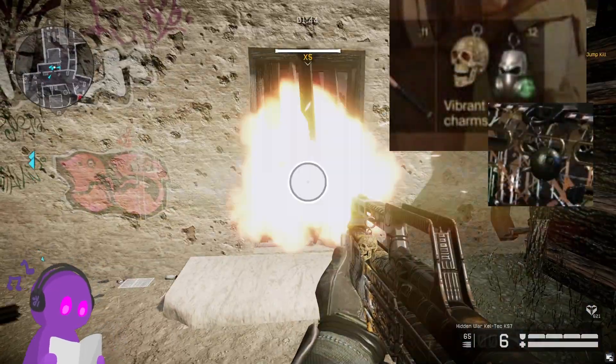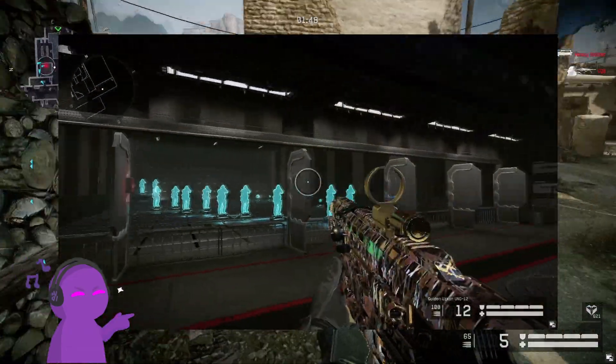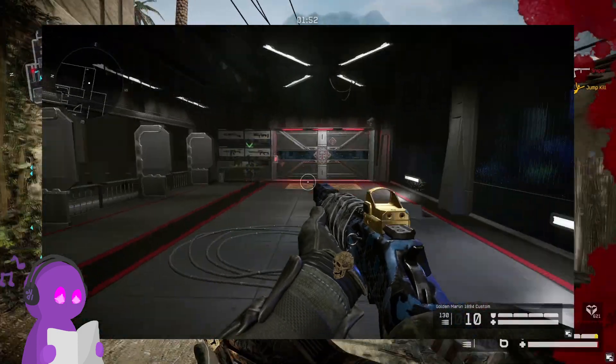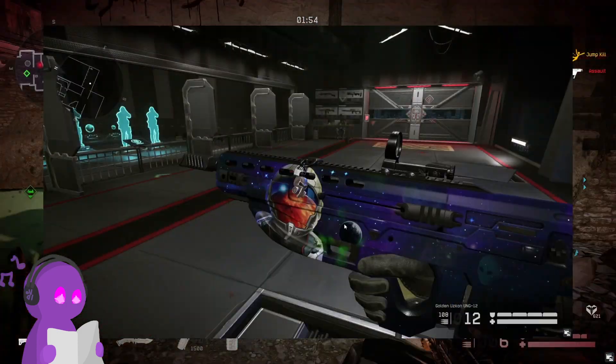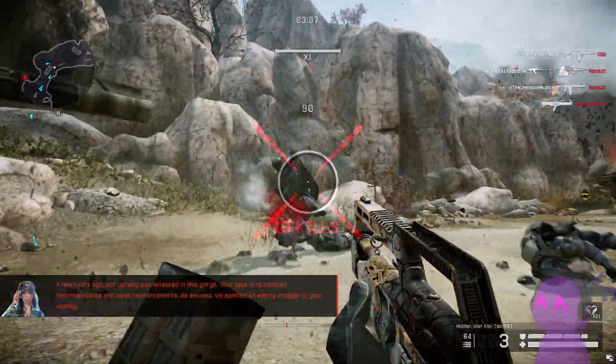There were only 3 charms, sadly. But at least all 3 looked really good. The spike ball is honestly kind of cute, and the other 2 being this amazingly detailed skull and this thing that has particle effects — these rank just a little below the swarm charms.